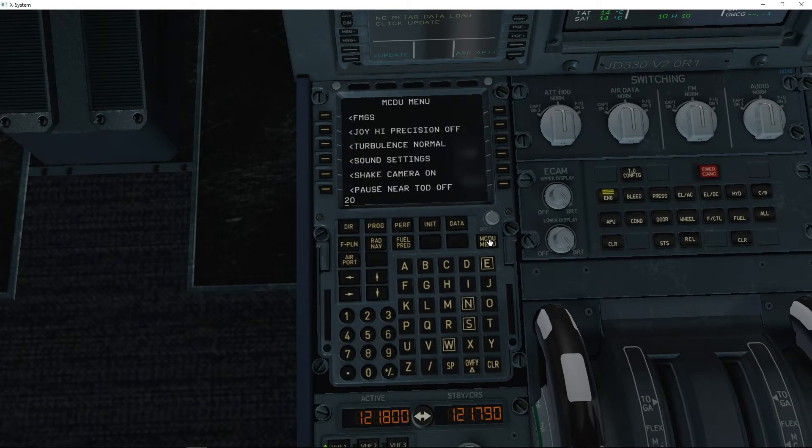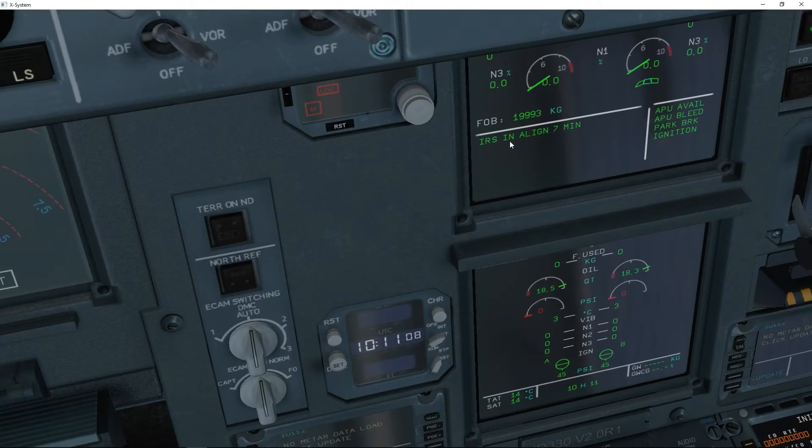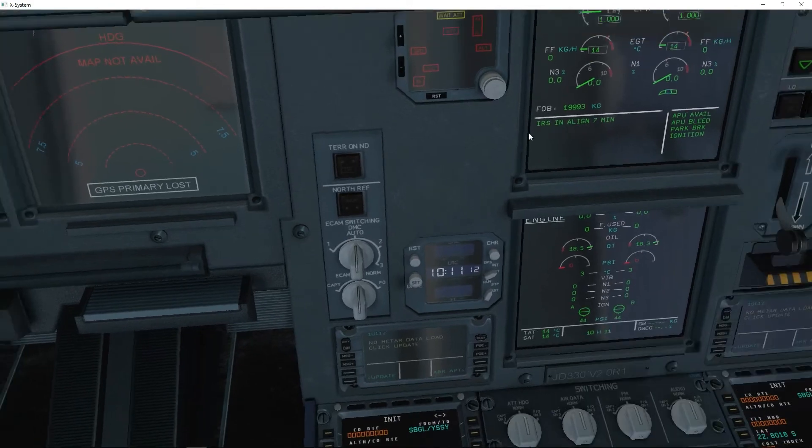We'll click on the menu, then Flight Plan, then Initialize. We'll enter our origin — SVGL — then a slash, then our destination — YSSY. Your flight plan can be whatever you like; I'm just putting something in to get it started. Then we'll click From/To, and then we'll click Align IRS. It should say 'IRS in align in 7 minutes.' So now that is all excellent.